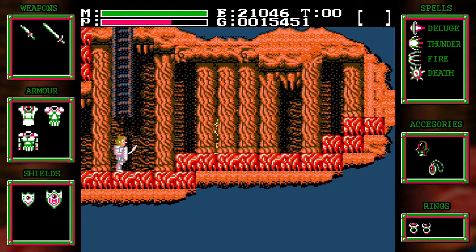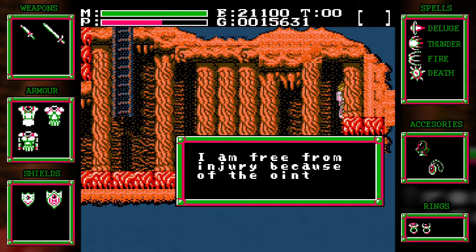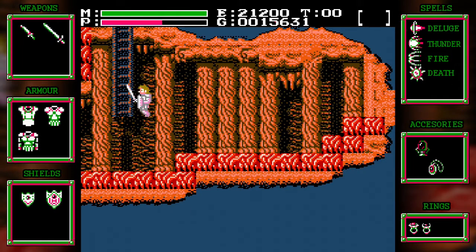So keep going. This room right here, I believe anyway, is an item room for an ointment. The item might appear behind the — aha, see? I'm free from injury because of the ointment. So with that, let's make our way up.